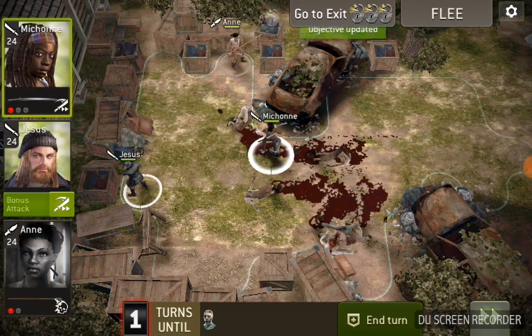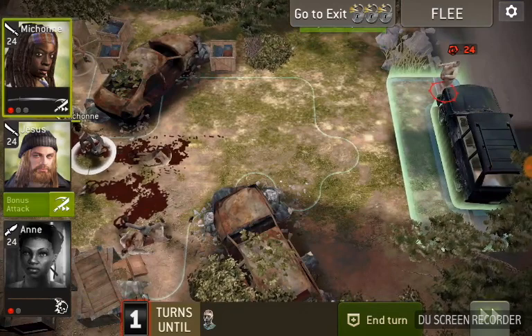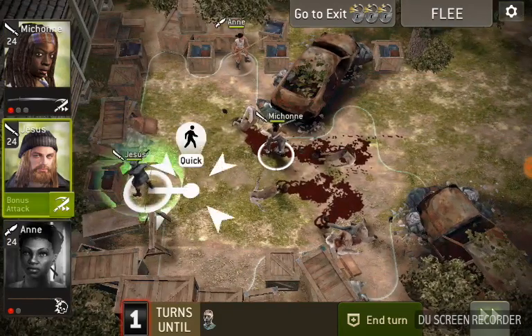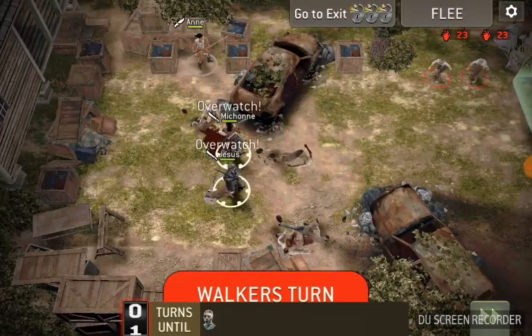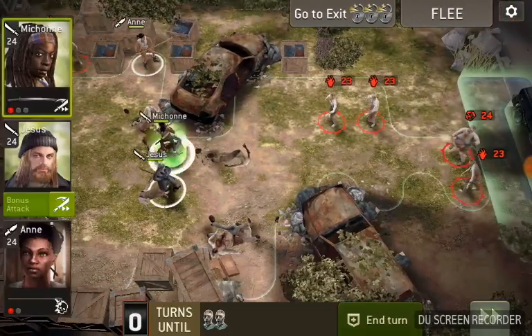We just found the third crate, and when you find the third one, another fatty and some friends of his will spawn. You can't see the friends of his right now. The threat counter is getting to one, and now we can see the friends.